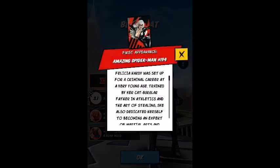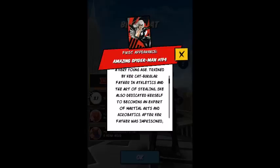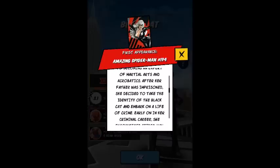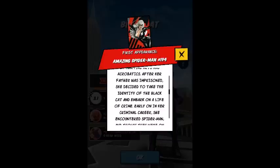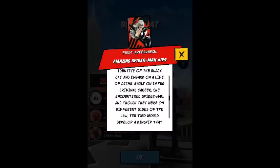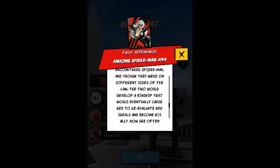The Amazing Spider-Man issue 194: Felicia Hardy was set up for a criminal career at a very young age, trained by a cat burglar father in athletics and the art of stealing. She dedicated herself to becoming an expert in martial arts and acrobatics after her father was sent to prison. She then took on the identity of Black Cat and embarked on a life of crime.